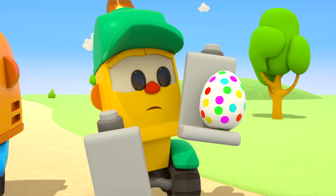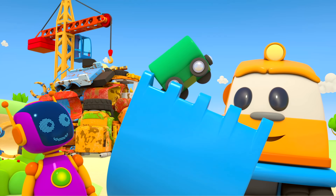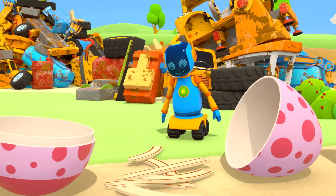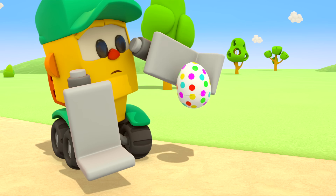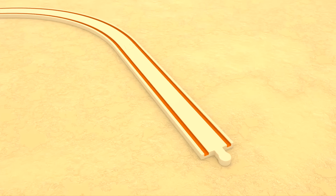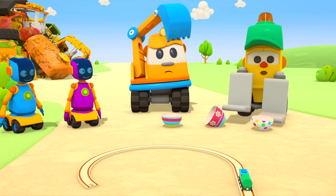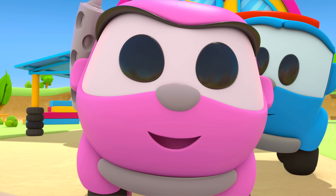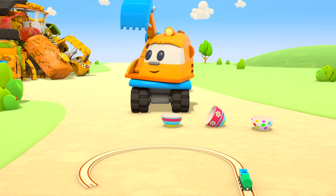What has Scoop got? A little wagon. And the robots? Parts of a track. What has Lifty got? Another wagon. Let's make the track — put the wagons on the rails. Where are the other parts? In the other eggs, but you need to find them. Hooray, everyone likes that idea! Off you go to find the surprises.